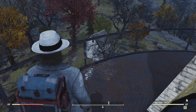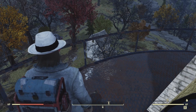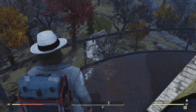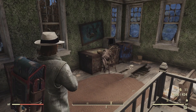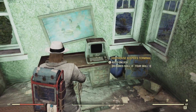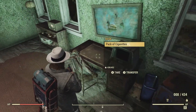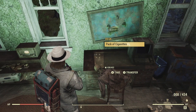The last potential bobblehead location at this place is inside the nearby house, in the upstairs bedroom on the desk by the typewriter and the lighthouse keeper's terminal. We're on the second floor — this is the desk the item would spawn on, next to this safe. Right here's the terminal. Unfortunately no luck with the bobbleheads today.